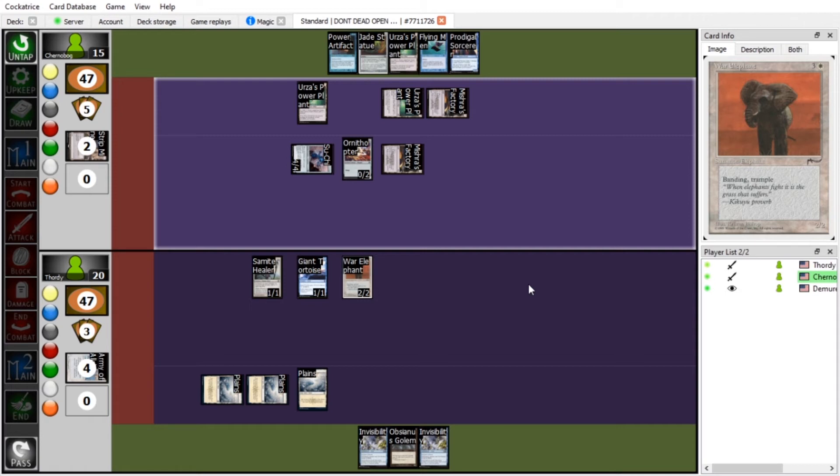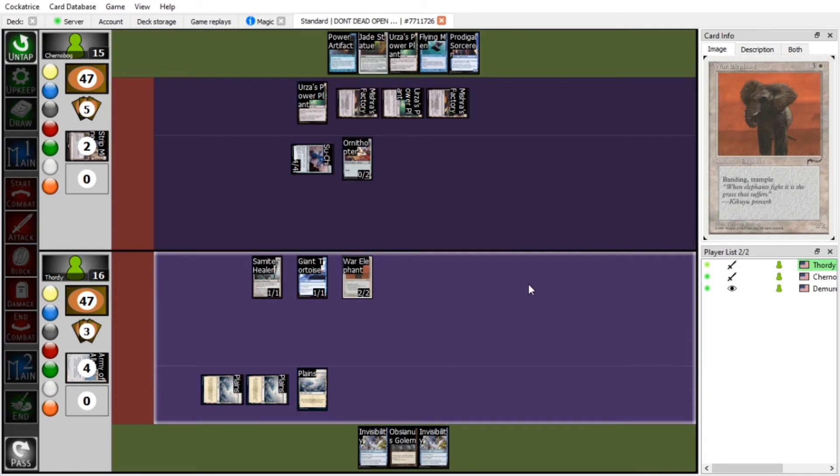I'll block the factory with my turtle. That will kill the turtle — no wait, it won't, he has four toughness on tap. So actually he's a 1/4 — okay. And I'll just tank Su-Chi and take three damage. Samite Healer and summoning sickness — tap abilities are bound by summoning sickness. I'll just take the extra damage. Mishra's Factory becomes a land again at end of turn.